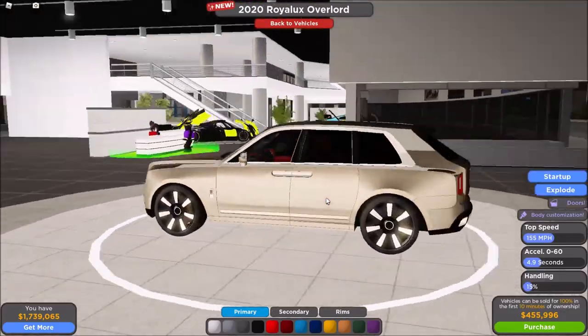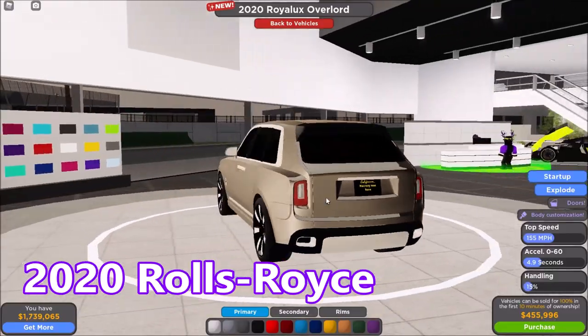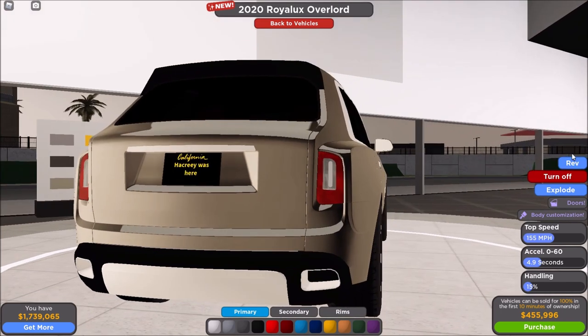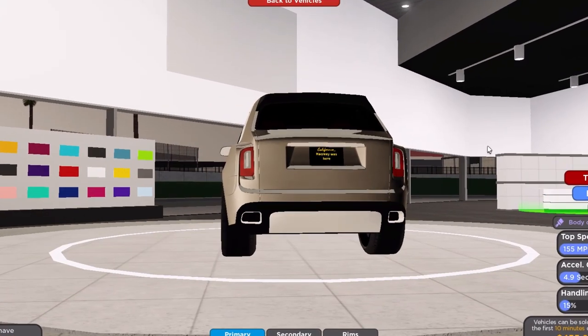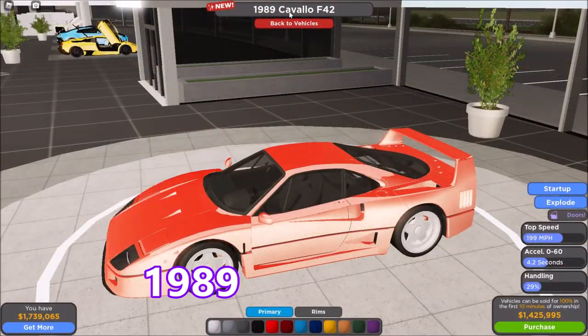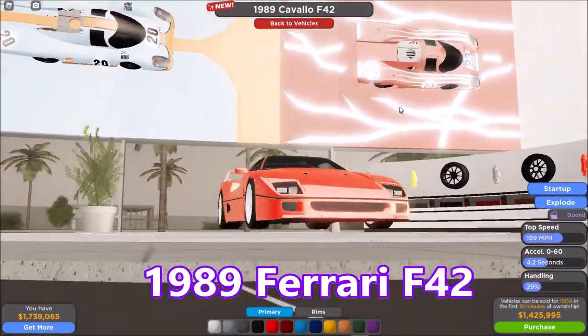So yeah, this is a 2020 Rolls Royce — that's nice. Oh wow, and you can explode the doors, and the engine. Oh, 1989 Ferrari F40!